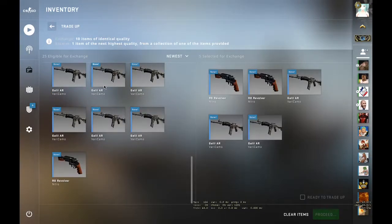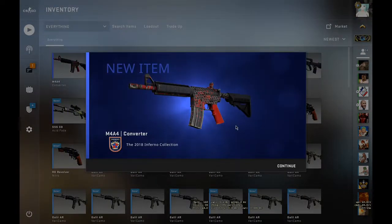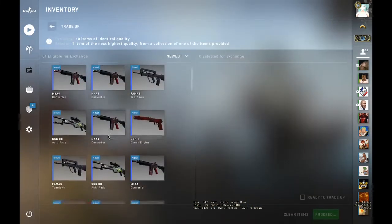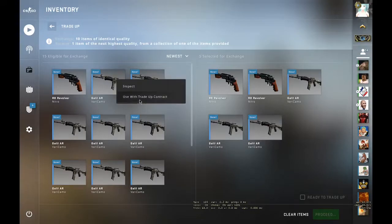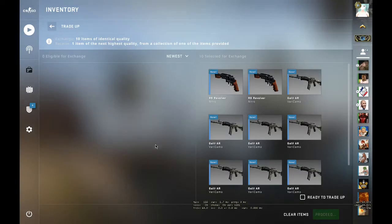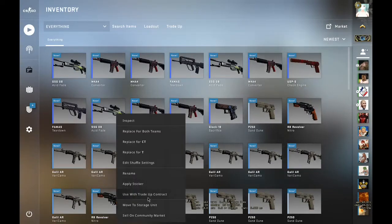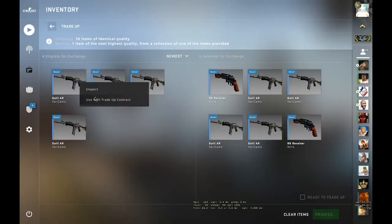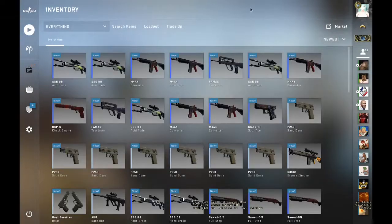Let's take the low float ones. Pop a blast — nice, nice, nice! Stop giving me the high floats, I want to save the luck for the end. All right, second to last — pop a blast, profit is profit! Final one — pop a blast. Oh, we got it — okay, nice! Let's move on to the third trade-up.